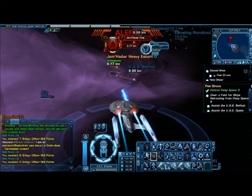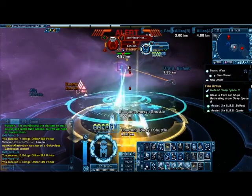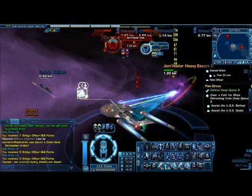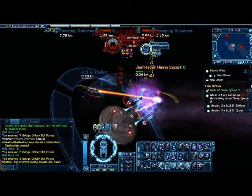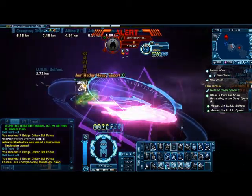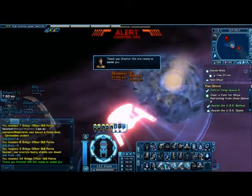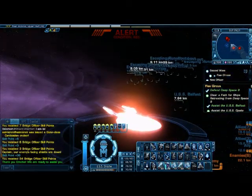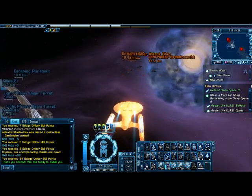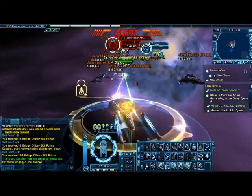Alright, Deep Space Nine has been defended. Now let's go take out this ship right here. We're ready to assist you. I'm guessing what we need to do is go over here — this ought to be fun with all these Dominion ships here.